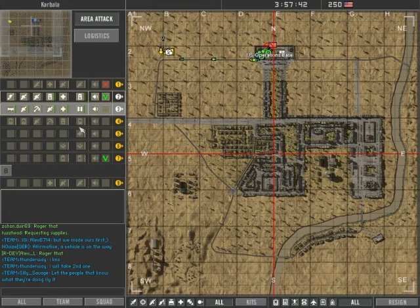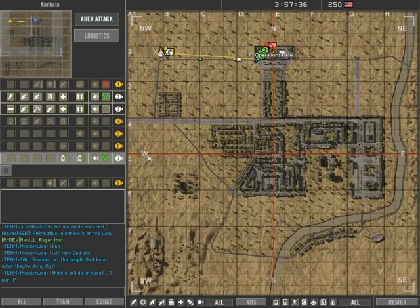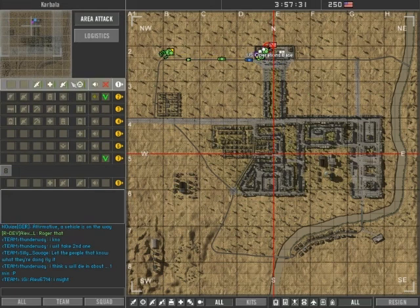Bounce off! Station squad 2 and 3 — squad 7 is coming with supplies. Just build that FOB over there and hold position. Copy that, all in position.